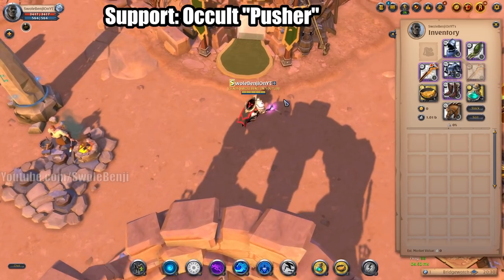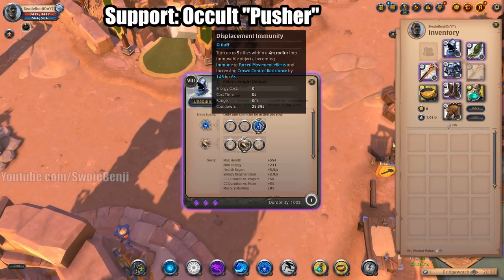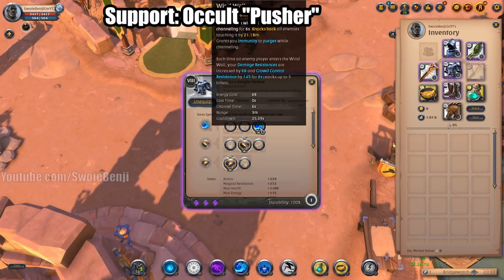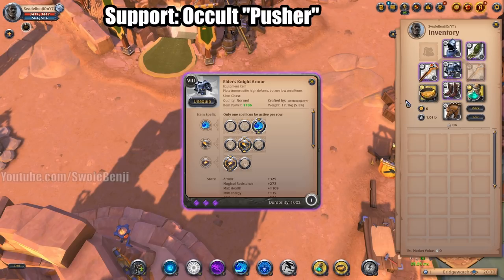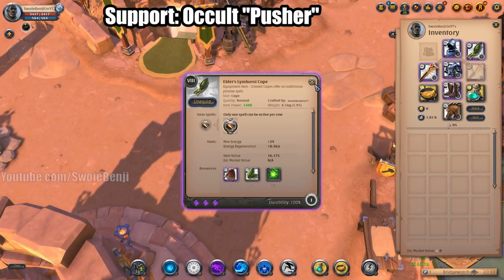This support build is the Occult Staff, which I like to call the Pusher. You're going to be using a Knight Helmet so people can't bonk you around and displace you. You're going to be using Knight Armor because once you flank the enemy you want to push them into your team and prevent their escape. Use any leather shoes for Refreshing Sprint.